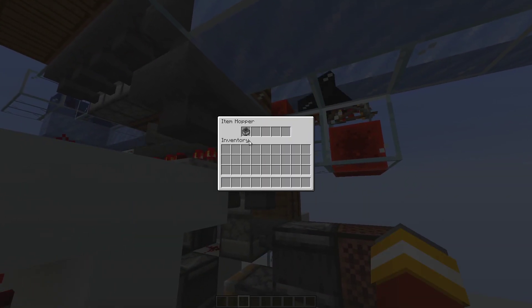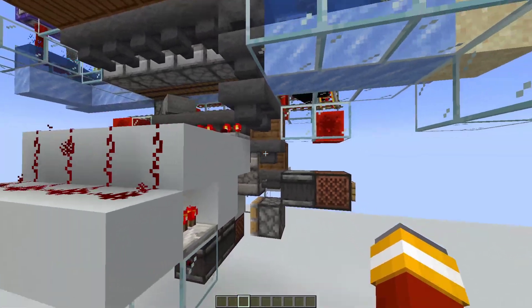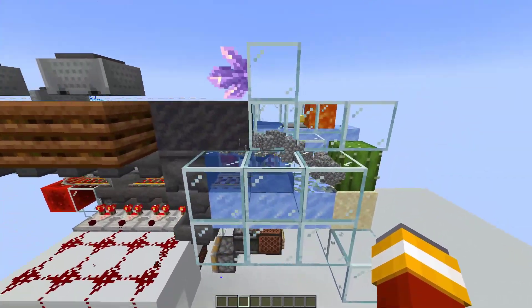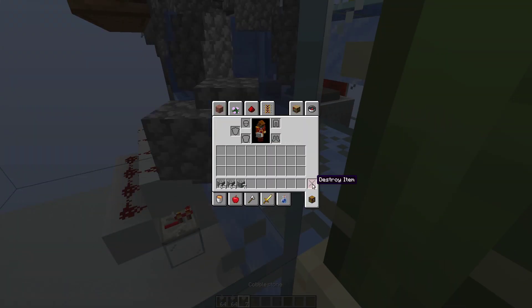Therefore we can dispense one minecart every 8 game ticks. And this is what 315 times hopper speed looks like.